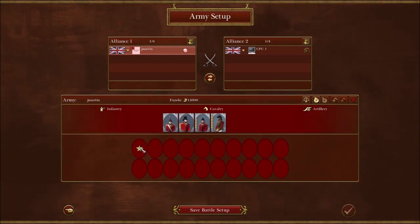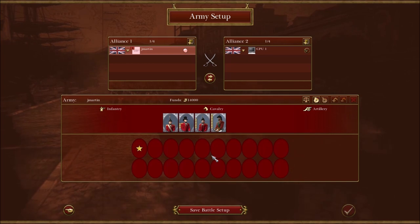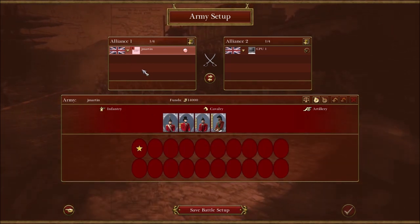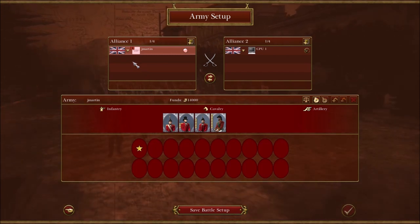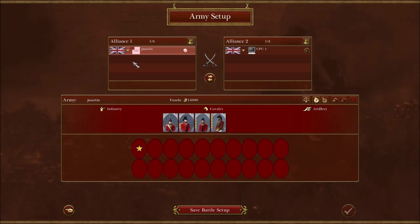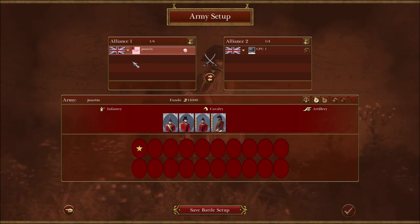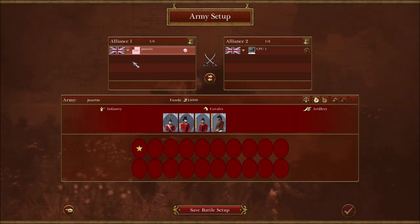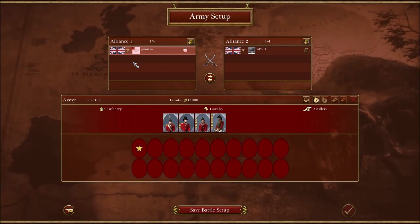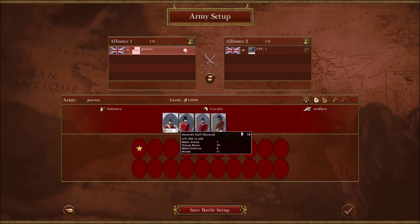Now let's talk about an overview of the nations' strengths. Generally the three strongest nations in the game are Great Britain, Prussia, and France, so I'm going to start with them. If you're playing multiplayer games, you probably want to use one of these three nations — their units are just generally of better quality.